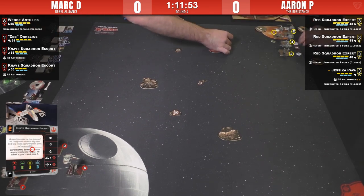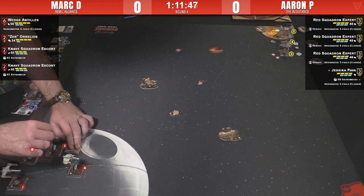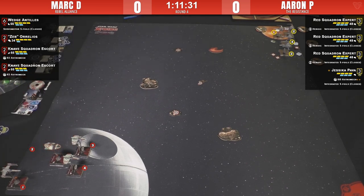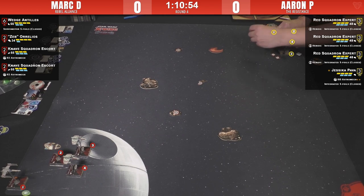It's four-ship on four-ship, just going to meet somewhere in the middle. Rocks are placed and time is rolling. Mark is already showing us the chassis ability of the E-wings — they've target locked Red Squadron and Jess Pava, each with his two E-wings, using the R3 to take two locks from across the board. Both players are sticking to a squadron block formation, with Jess definitely staying with the group.